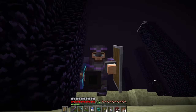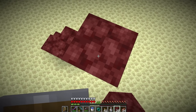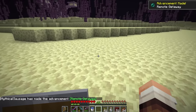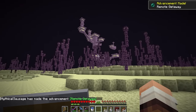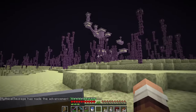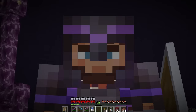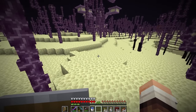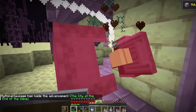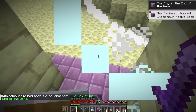Now that the dragon's dead, let's make a little journey and try to find an end city. The dragon killed an enderman so we got one ender pearl to get through. Let's go in - oh my god, what is this luck today? This is right through the gateway! If any of you are playing on this seed, you're welcome. This is going to be the quickest elytra get ever in the history of Minecraft!